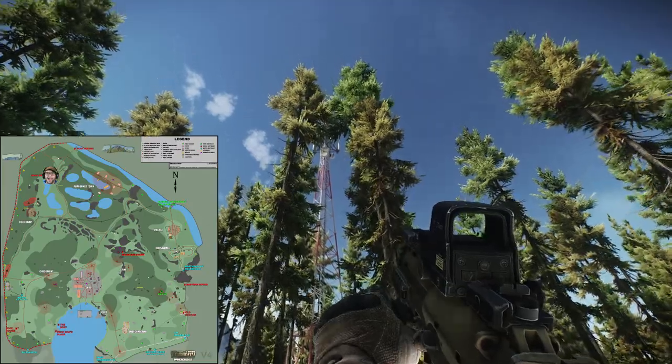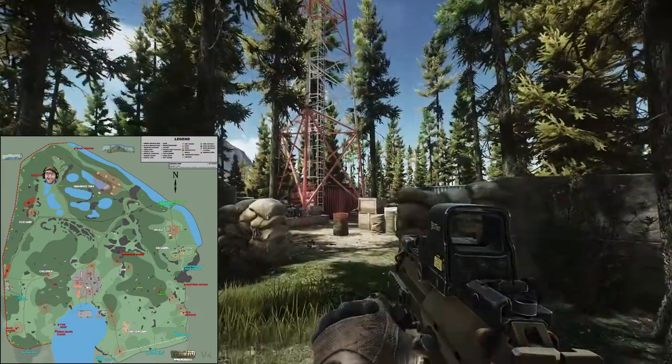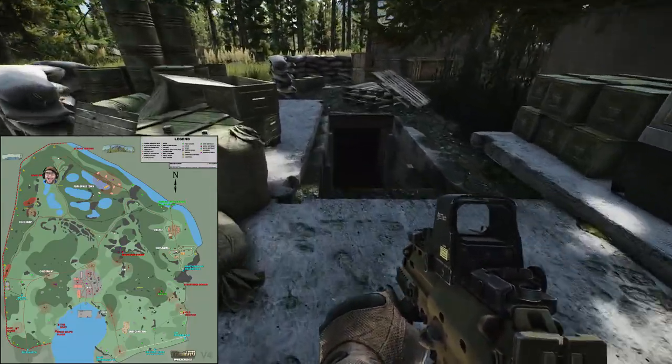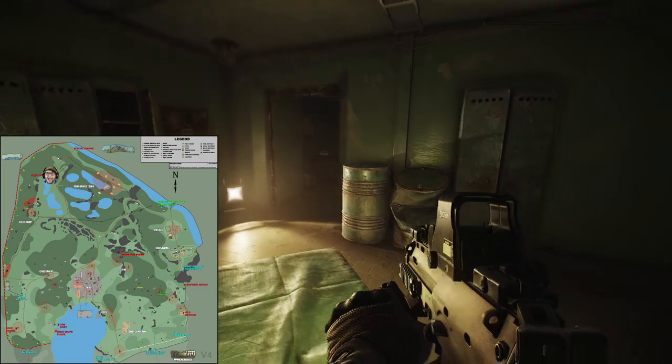Scav bunker. If you see a large radio antenna, you'll know that you've found the scav bunker extraction point. Like the USEC camp, it's also near the main marked minefield, however there is not an unmarked minefield here, so it's much safer to walk around.